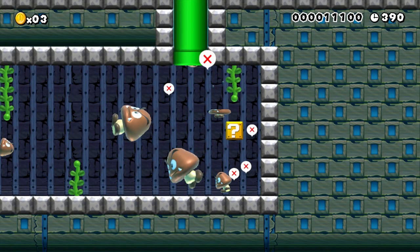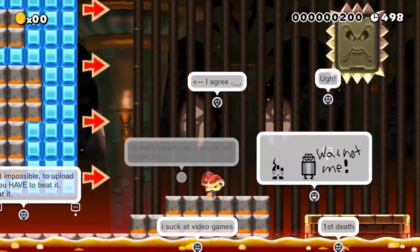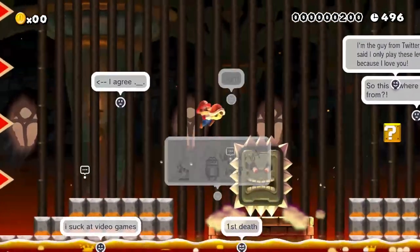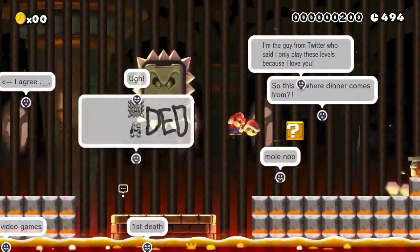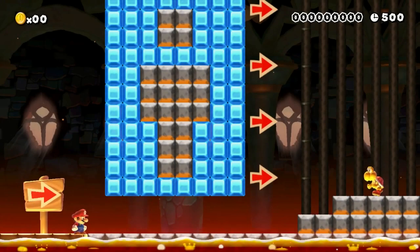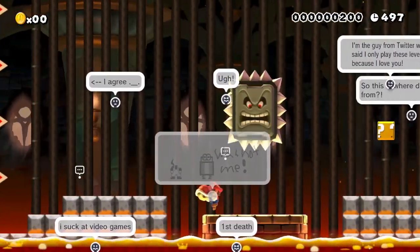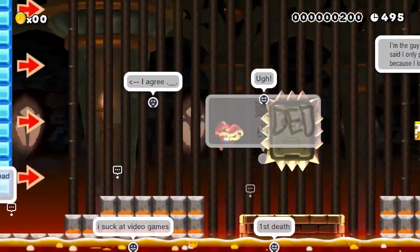It looks exactly the same but the comments are different, so it must be a different part of the level — if that makes sense. Again, super cool stage. Shell off the question block straight in the face. Bloodied lip. Mario's got a huge shell mark on his forehead right now. That was bad news.